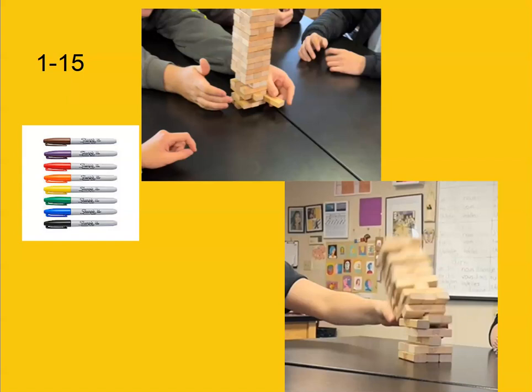I decided that 15 sentences was about the right number — not too many, not too few, a good chance for repetition without being too repetitious. There are 54 blocks in the set, so numbering them one through 15 gives you about three chances to get each one.